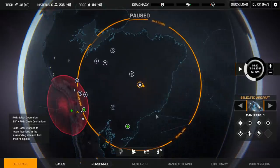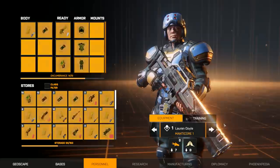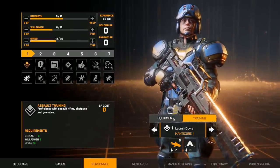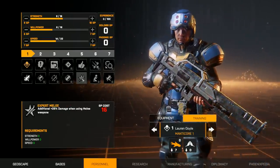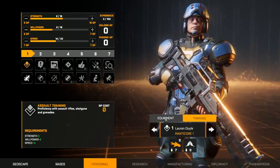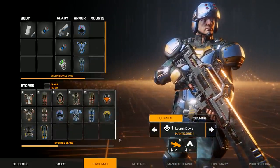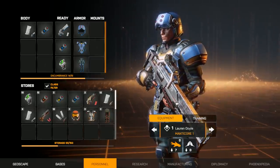Let's take a look at our new recruit — Lauren Doyle. Obviously, they don't have the female character models in just yet. This perk track really leans towards a heavy assault hybrid. Let's give Lauren a shotgun for now — we haven't really had a chance to use those just yet.